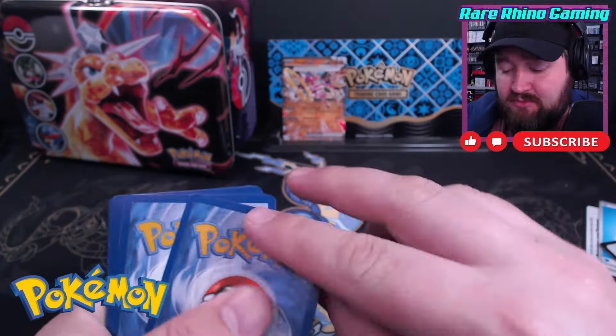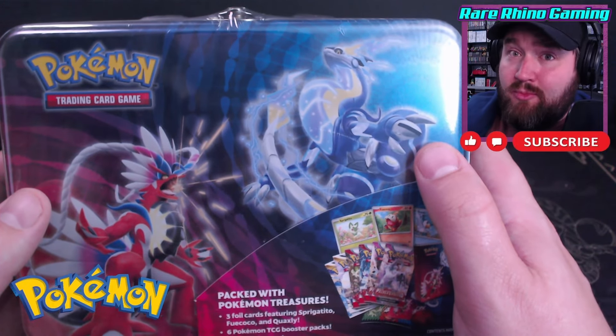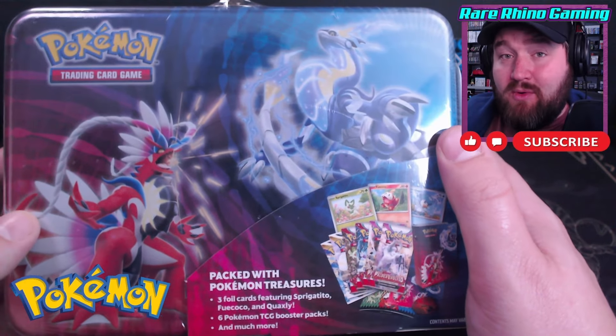The only hit we got out of the entire tin was Hoopa. Wow. We've still got the Arceus tin at the end, which has a possibility of having some Evolving Skies in it, where I could find myself getting an $800 Moonbryon card. But for now, we're going to be opening up this Corridon Miridon tin.